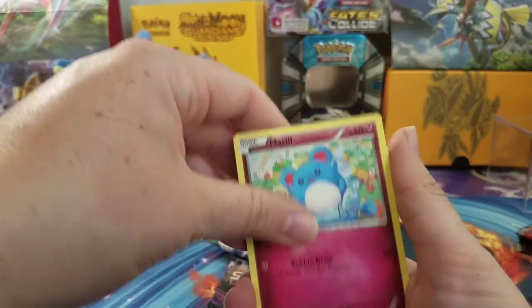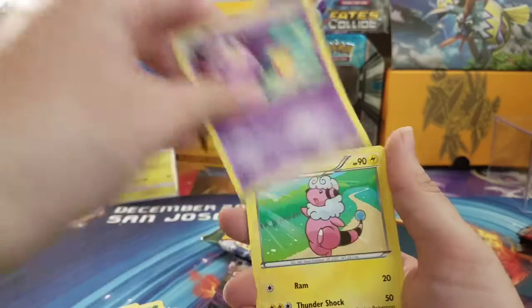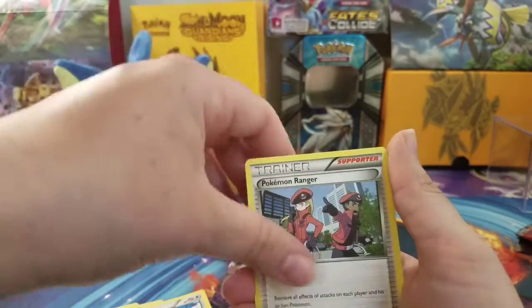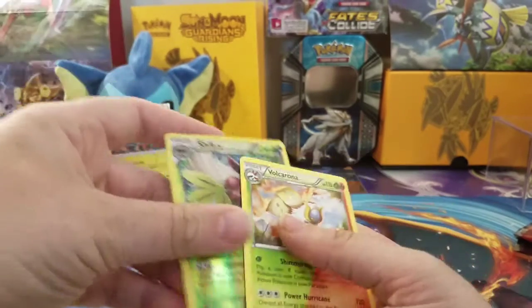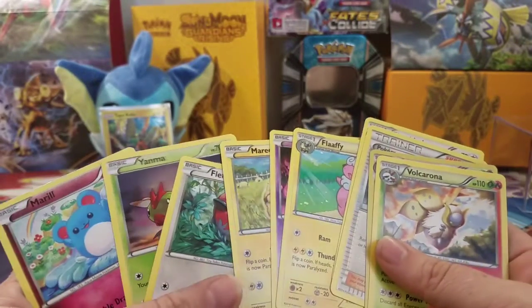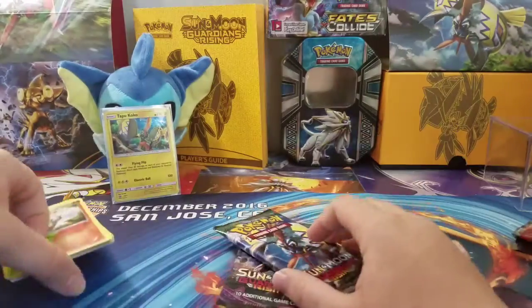So we have Merill! Flaffy! Pokemon Ranger! We have a Shiftry as a Hollow Rare and a Volcanion. We almost got it — I swear, we would have gone with Flaffy, Ambrose, and probably Talonflame if we'd gotten it. That would have been hilariously complete.